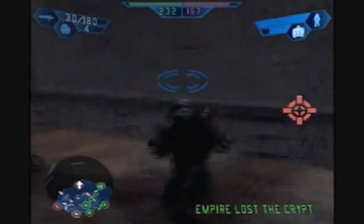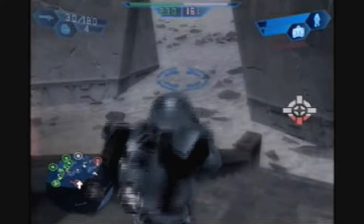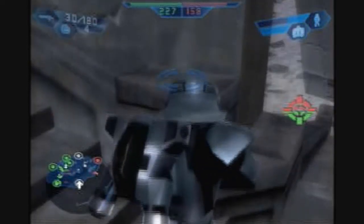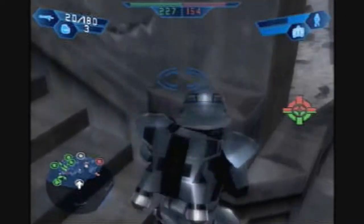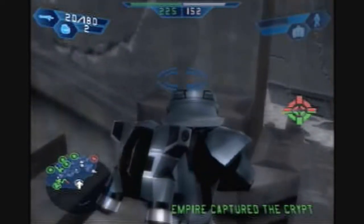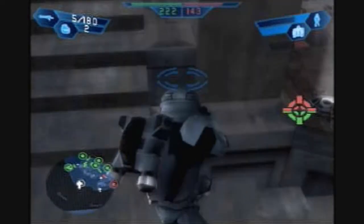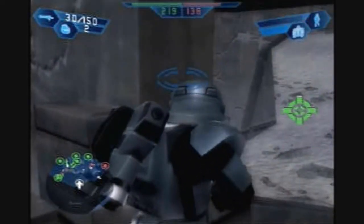I'm gonna be a bit risky and just run up here and try to take this command post. I think you can still capture it a little ways up these stairs, so I'm gonna kind of hide a little bit back here. It still works back here. Now there's someone coming in — I can only move around this corner. Must be hugging that wall. Got one of them. Sounds like there's a Wookiee somewhere, but I guess the Wookiee left.